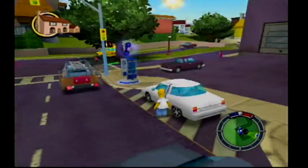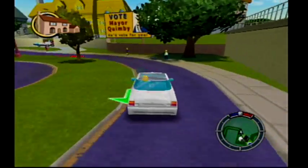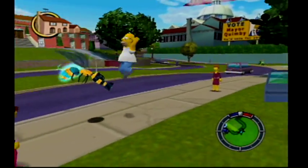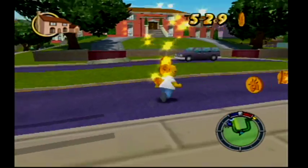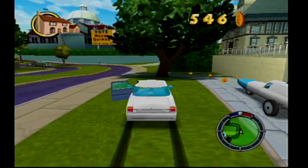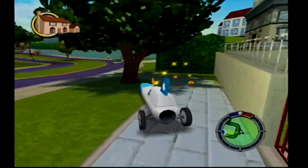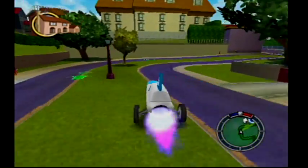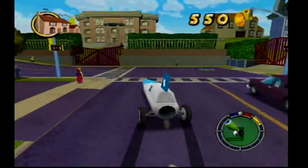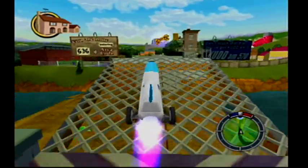From here we're actually not going to follow the aero storehouse because I want to get this cam first. Pick up some coins, and now we're actually going to take this rocket car. We're going to take this jump and get the wrench anyways.